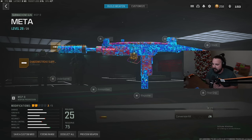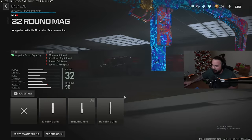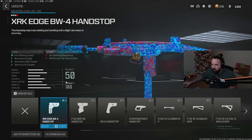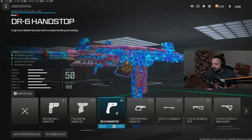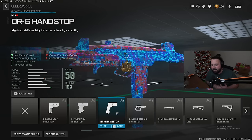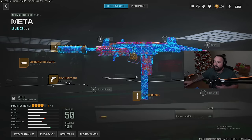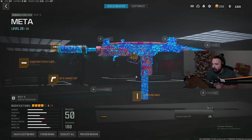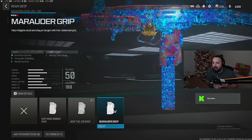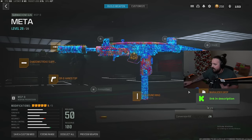For the third attachment on the WSP setup, we're gonna rock a magazine — the 50 Round Mag for enhanced ammo capacity. For the fourth attachment, we're gonna rock the DR6 Hand Stop underbarrel for enhanced aim walking speed, aim down sight speed, sprint to fire speed, and movement speed. For the fifth and final attachment, we're gonna rock the Marauder Grip rear grip for enhanced gun kick control, aiming stability, and recoil control.